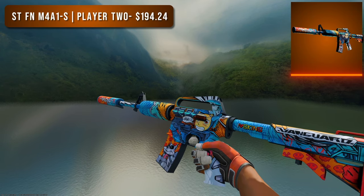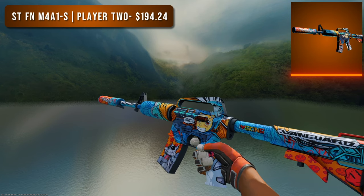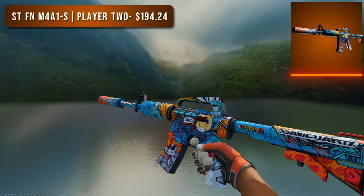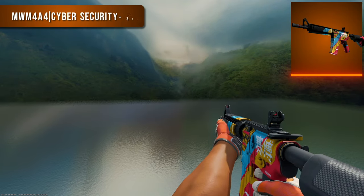There were a few M4A1-S options I could have gone with, and some might be surprised by this choice, but I think the oranges on the base colors of the Player Two pop so nicely. The highest tier StatTrak Factory New version only costs $200 — sure that's quite a bit, but this thing looks so great.